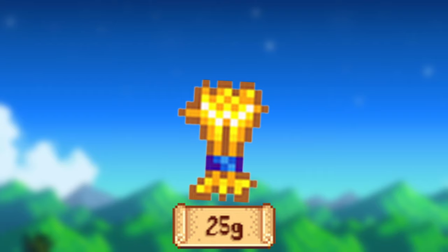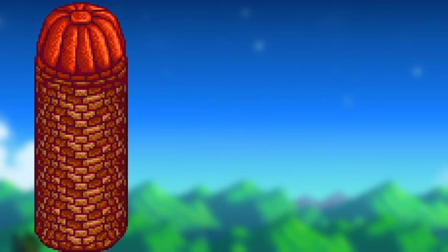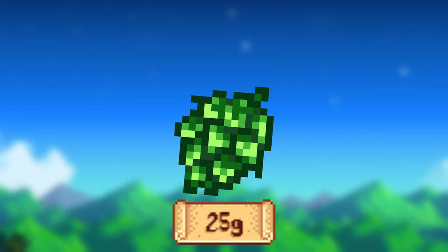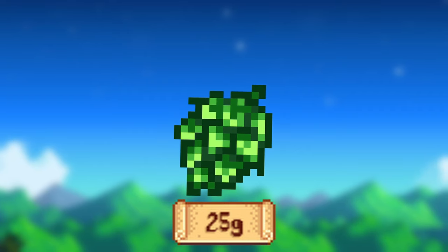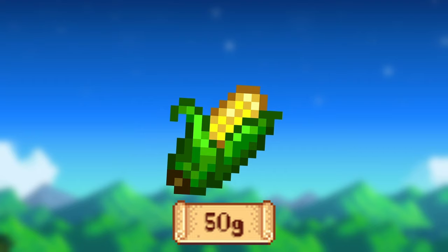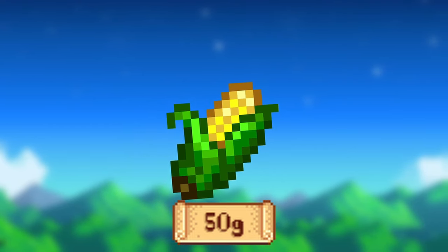Wheat takes 4 days to grow and sells for 25g each. In order to harvest wheat, you need to use a scythe. After unlocking the silo, wheat has a chance of harvesting hay. Hops take 11 days to grow but regrow every day after that, selling for 25g each. Corn takes 14 days to grow and regrows every 4 days, selling for 50g each. Corn also grows in fall, so if you plant at the beginning of summer it'll grow every 4 days in fall.